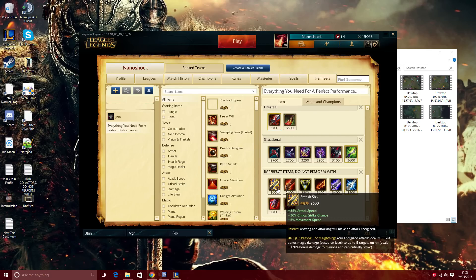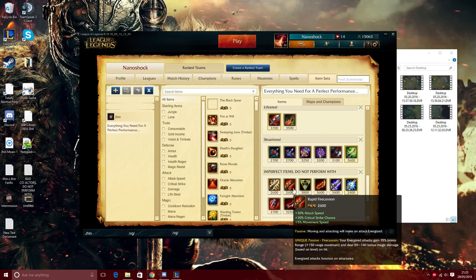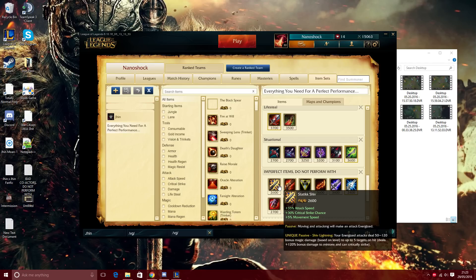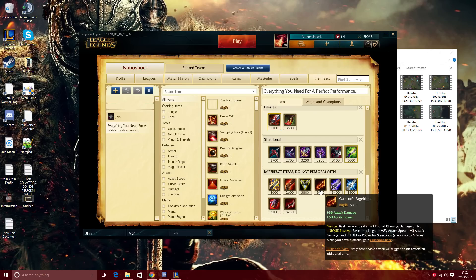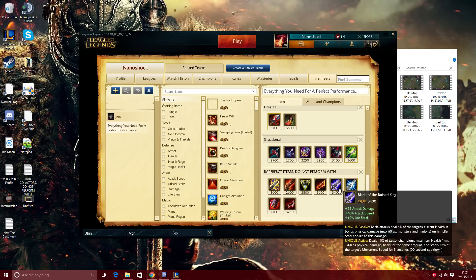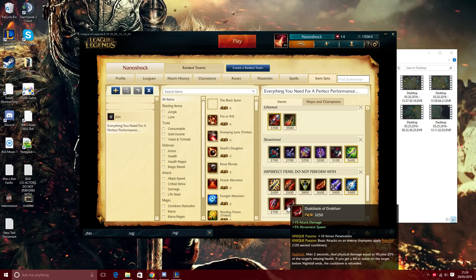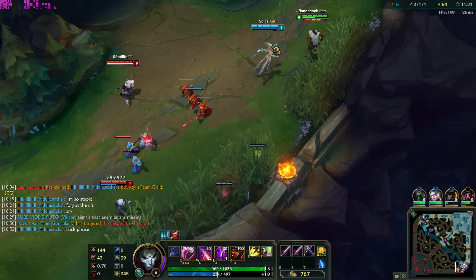Items I consider suboptimal on Jhin: Statikk Shiv and Shiv — the magic damage and wave clear are nice but you're better off with more AD. Triforce's Rage blade — Jhin has nothing that works well with it. Blade of the Ruined King doesn't give enough AD and the passive doesn't work well with him. Sterak's Cage is only good against Gangplank honestly since Jhin has very low base health scaling. Duskblade of Draktharr almost never procs on your fourth auto when it matters, so skip it.